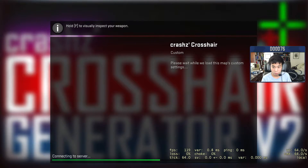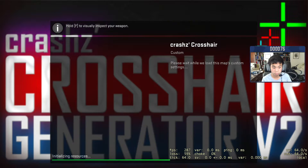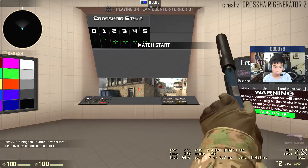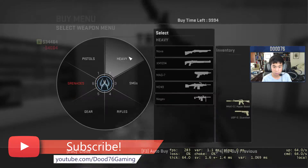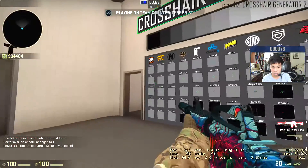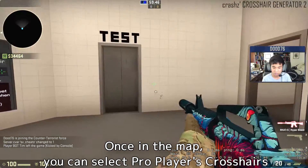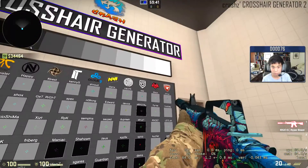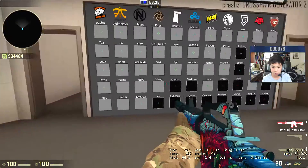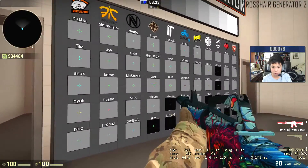From there, let's wait for it to load and connect to the server. You can choose what side — I guess that's on CT. So from there you can choose the pros' crosshairs. Here's Pasha, JW — people say he's a hacker, I don't know. There's Flusha. Over here you just left-click it to change the crosshair.